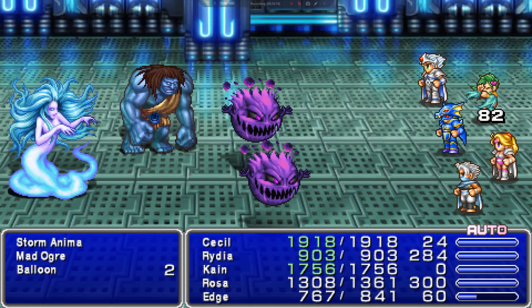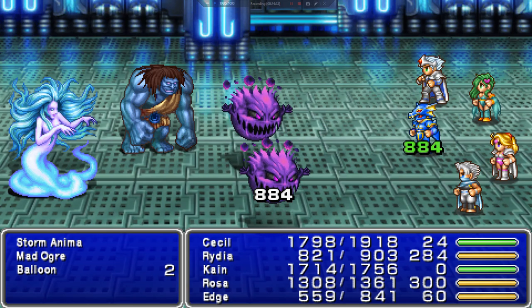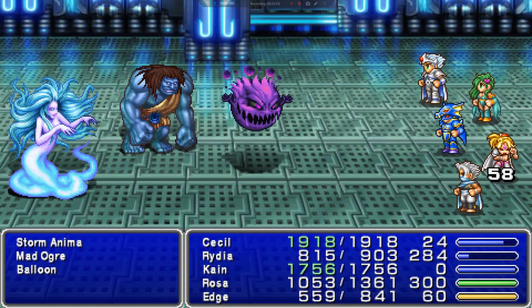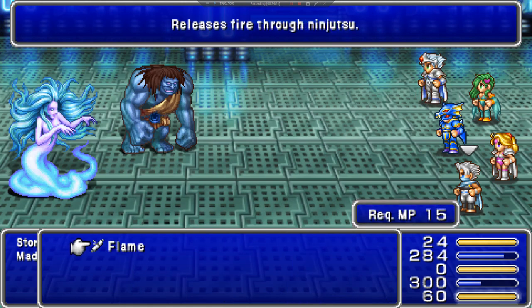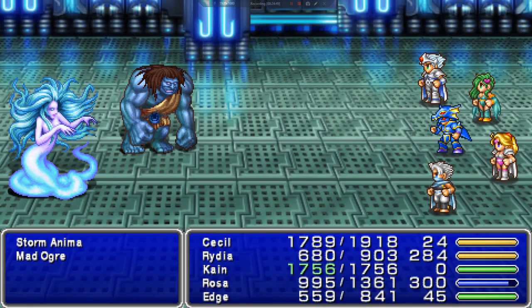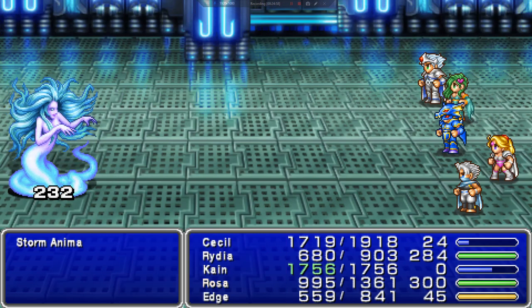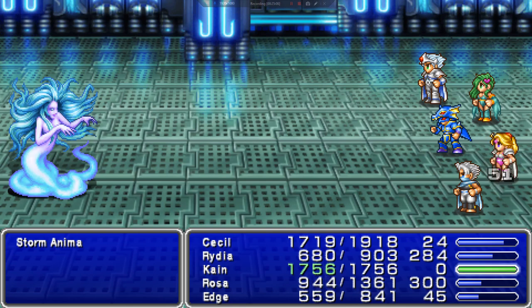Oh, we got a Storm Anima. Kill it. Let's see what it does. You got some good life — you don't hit hard, though.